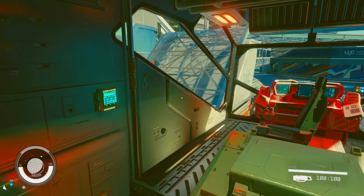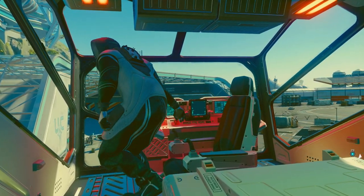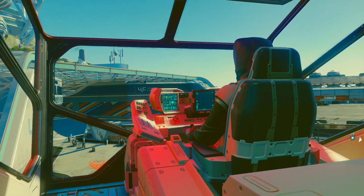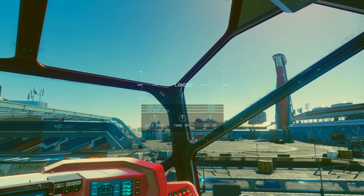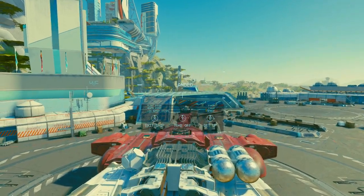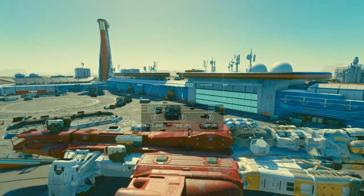Just next to the captain's seat you've got your cargo hold. Getting into the chair, it's a pretty good visual — you're not obstructed by anything because you're right at the front of the ship. Looking around from inside, you still have that same fantastic view. Looking at the exterior from the cockpit, your visuals are not obscured — you can see everything and the ship looks brilliant from the outside.